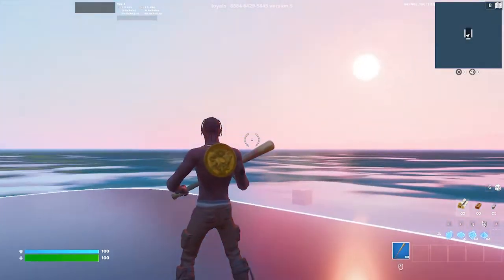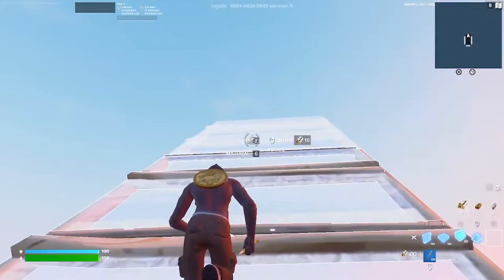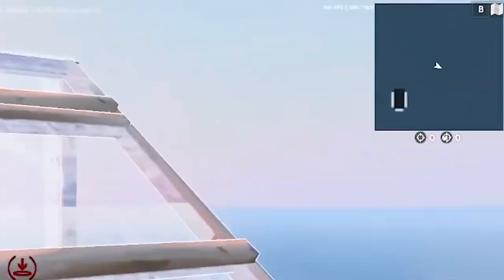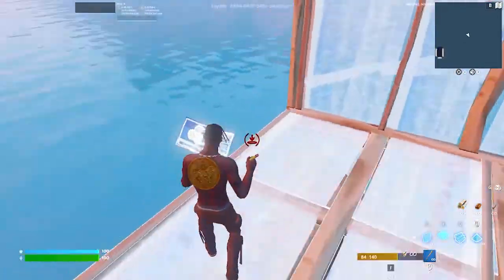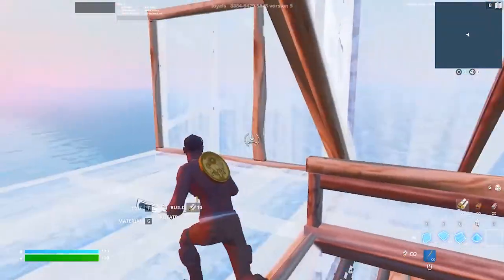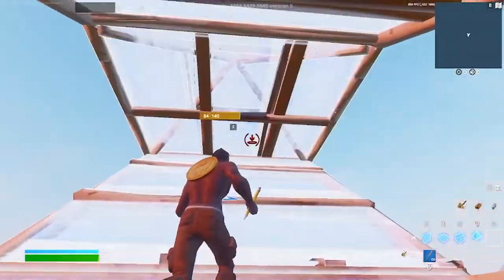Here we are in-game — as you can see we're sitting at roughly a thousand FPS. I'll show you while building that we're still holding over a thousand FPS. These tips and tricks are going to help you guys — they might not get you to a thousand, but they're definitely going to get you up there, because when I first got my PC it definitely didn't start at a thousand FPS.